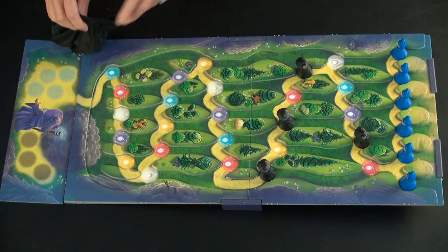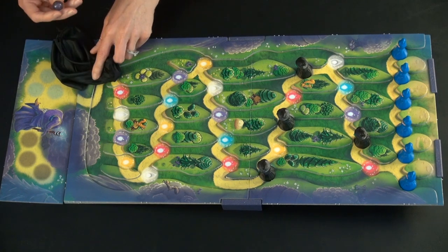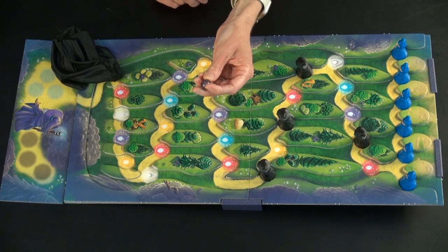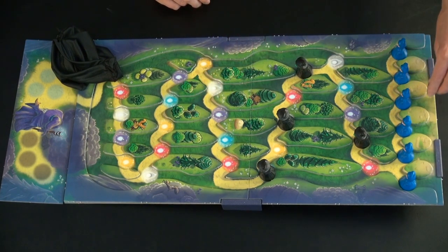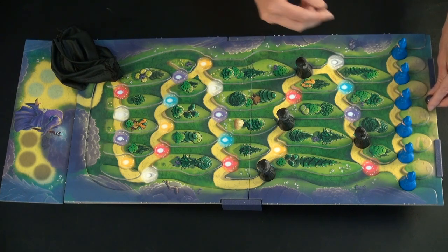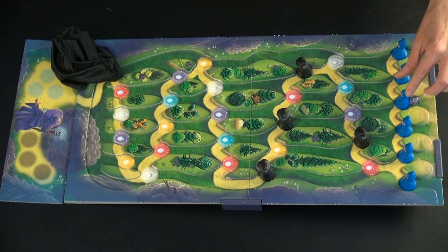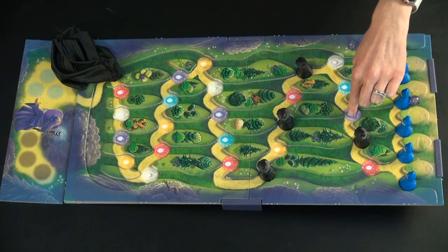You pick someone to go first — we usually pick the youngest person. You're just taking turns placing these marbles, which symbolize the will-o'-the-wisps, and you pick a starting spot to place the marble. Whatever it touches, you move that character to the next spot of that color. This is a purple one — we'll go ahead and place it here. It hits this student, and this student moves to the next purple spot, which is here.